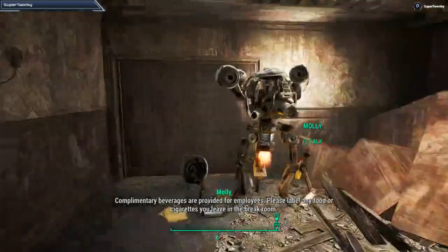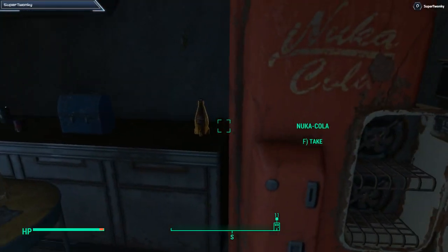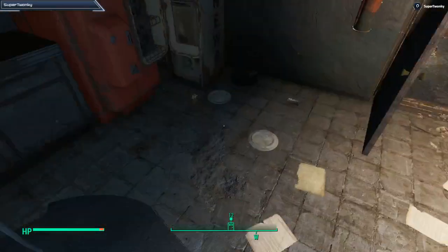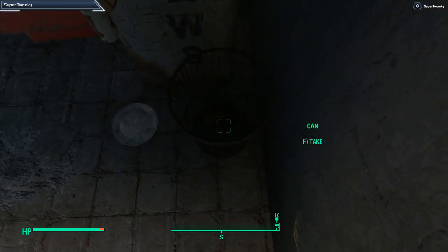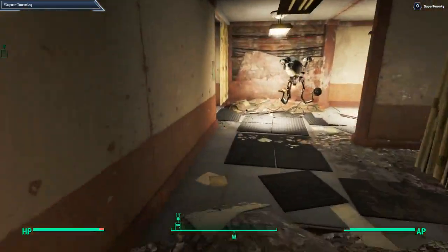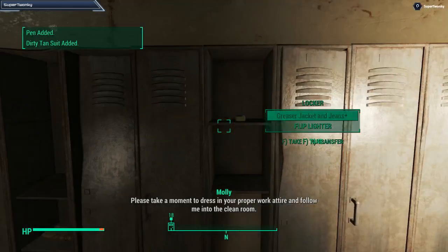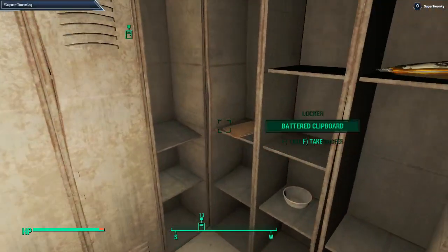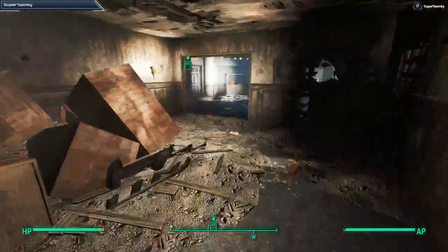So instead of getting the lab code from her, we'll just get a little bit of experience. Yes, more Nuka-Cola Quantum. Vodka's gonna be good — that's an ingredient for a Radstag stew too. I did not need pork and beans; I'll drop it if I get over-encumbered. Nice squirrel on a stick in the break room. Alright, let's get out of here.